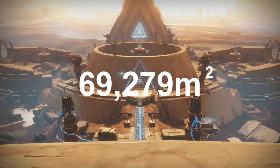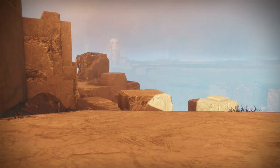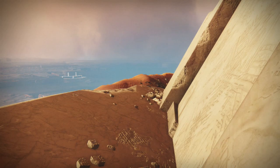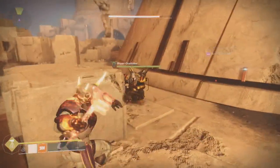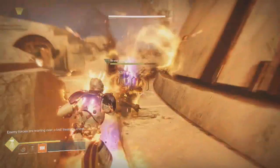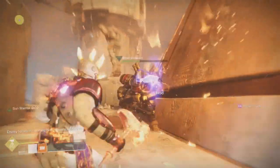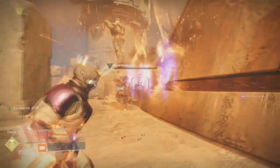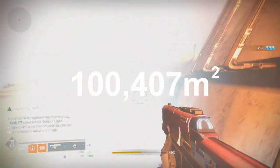But I wasn't done there — this only represents part of Mercury. What about the area behind the lighthouse, the area behind the portal to the Infinite Forest, or even this little obscure area oddly placed for extra real estate? I'll save you the time: I found the area of the full circles that would exist for these half circles, divided them by two, and added them to our original total — creating a new size of roughly 100,407 square meters.